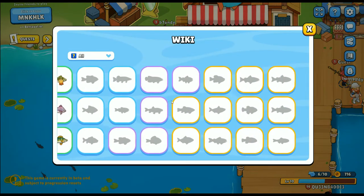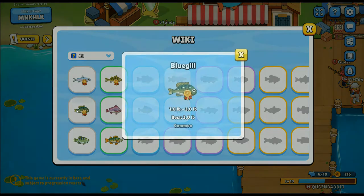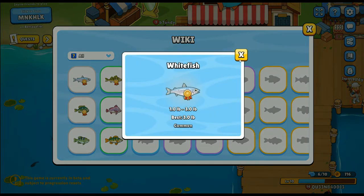In the fishing game, you're going to find a little book, and this is the wiki. It shows all of the fish that you have captured. I'm not sure why there's a symbol behind it — I guess that means I've got a really big one, or the best. I caught the biggest, and in here you can get up to six pounds. I currently only have 5.2.